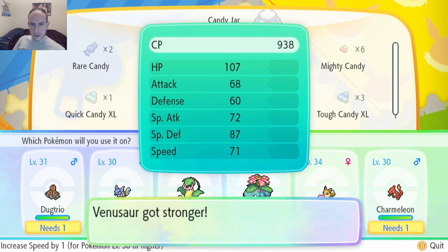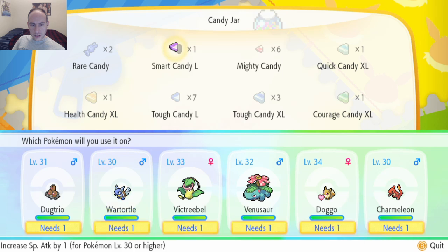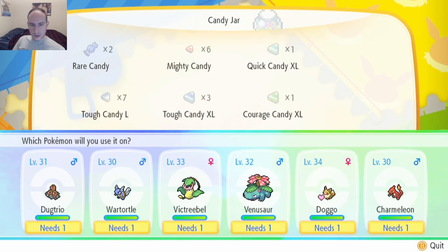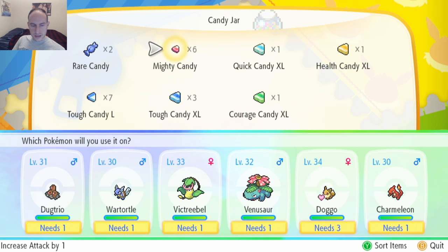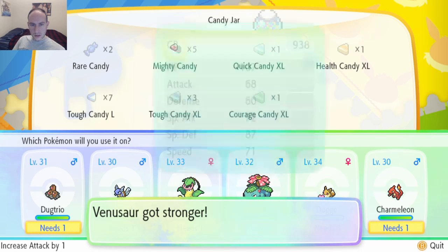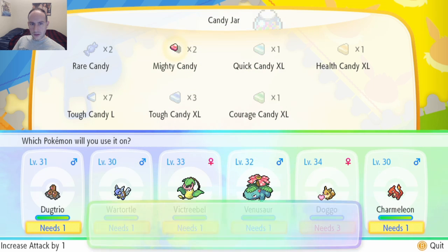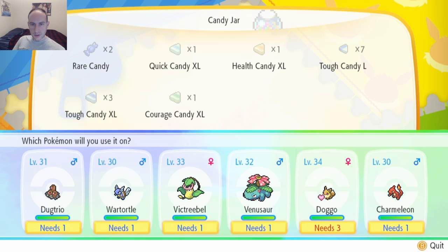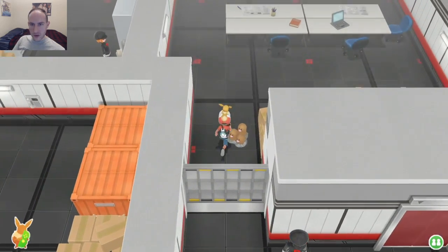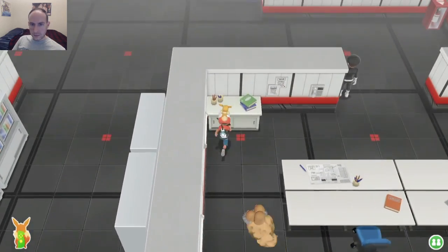What does Smart Candy do? Special attack — alright. And Mighty Candy increases attack by one. Charmelia needs better attack. I can level a couple of things up, but I'm going to wait on that. What? I can't go that way — that's bogus. Maybe I've got to go down the middle then.